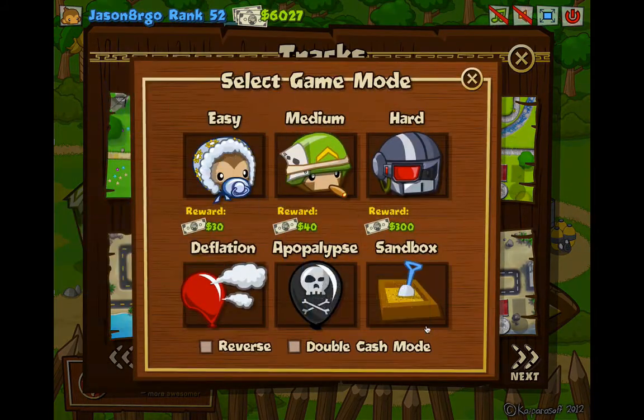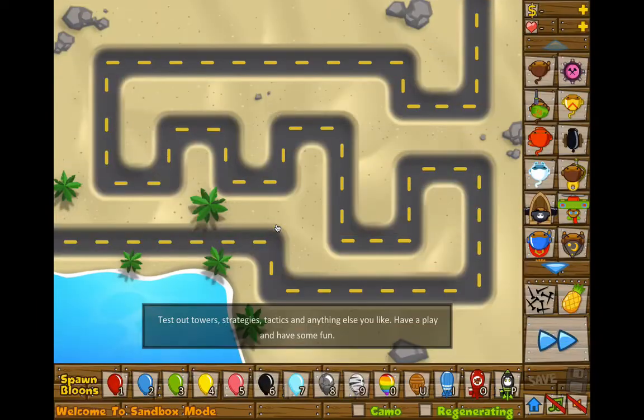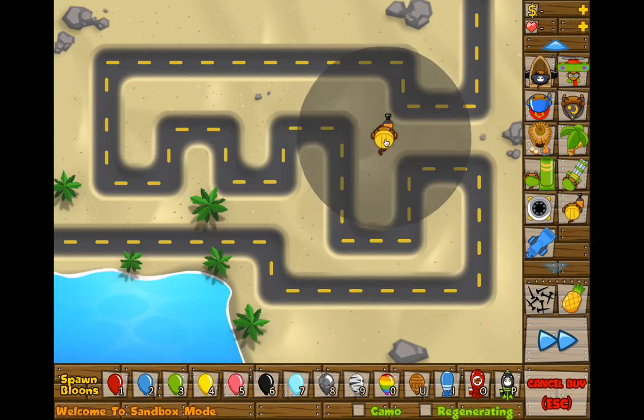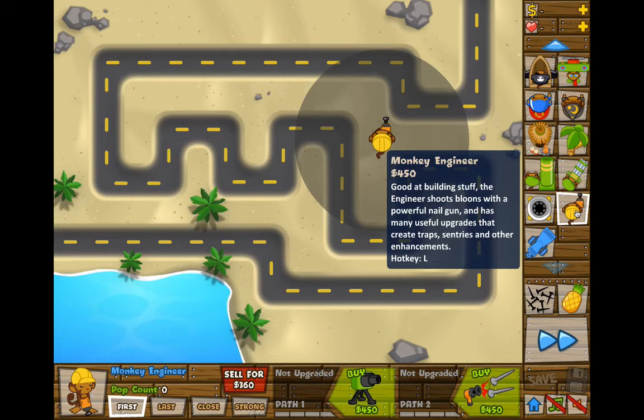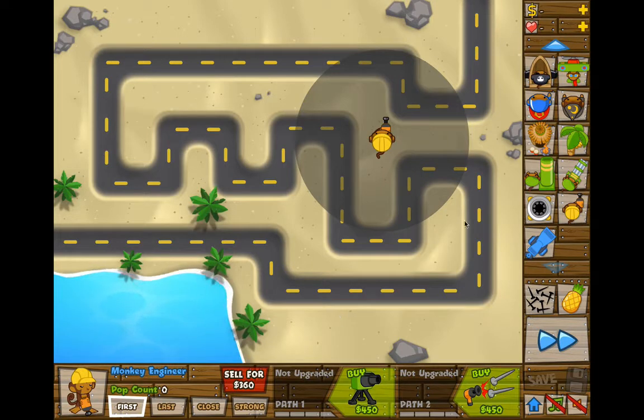I'll do Ocean Road — I'll do Sandbox. It's got an averagely good range. The description says it's good at building stuff — the Monkey Engineer shoots balloons with a powerful nail gun and has many useful upgrades that create traps, sentries, and other enhancements. It costs $450, which is not that much honestly, but on Easy it costs $385, which is kind of cheap.